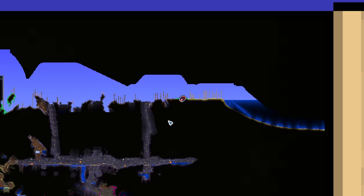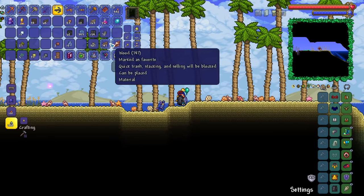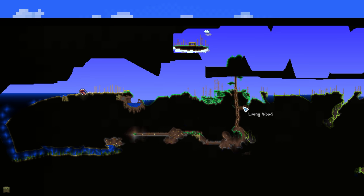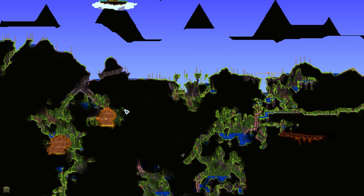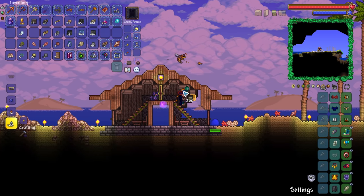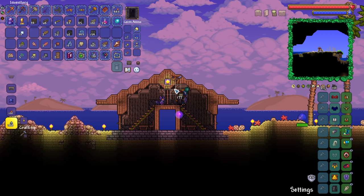Uh-oh. We have a problem, guys. It might actually be a better idea to go ahead and do the left-hand side ocean instead. I don't think it has much risk of being overcome — the corruption is all the way over here. I have never, ever seen pearlwood walls before, but this is what they look like. Kind of looks cool. It would look very, very cool on like a barn-style build, wouldn't it?